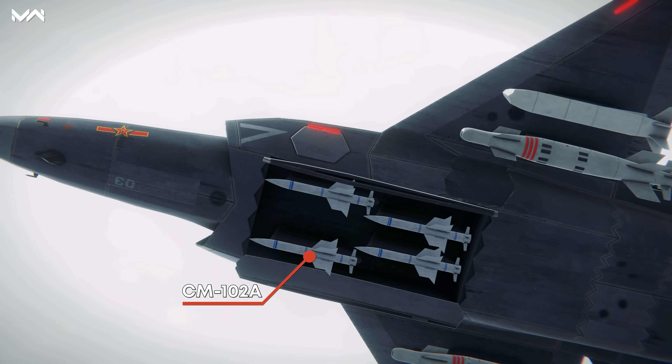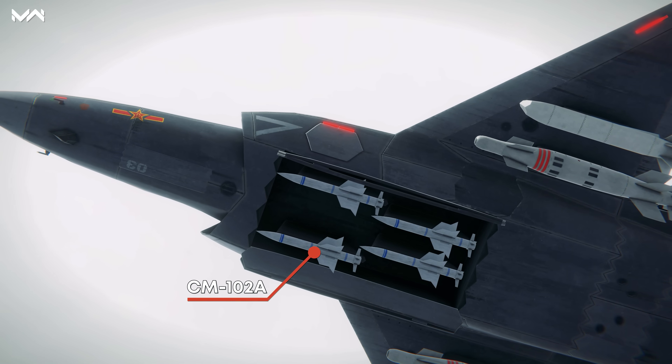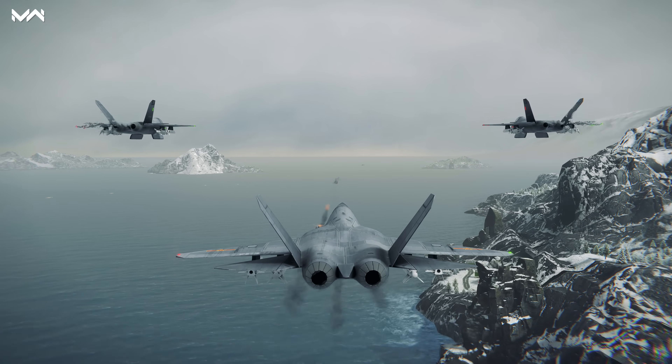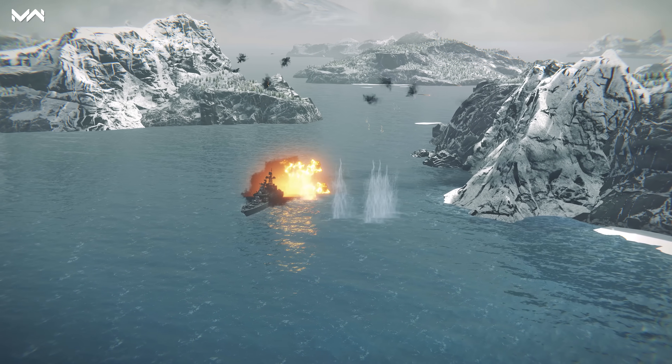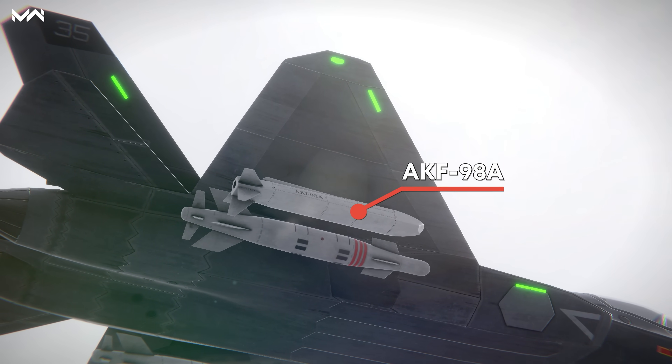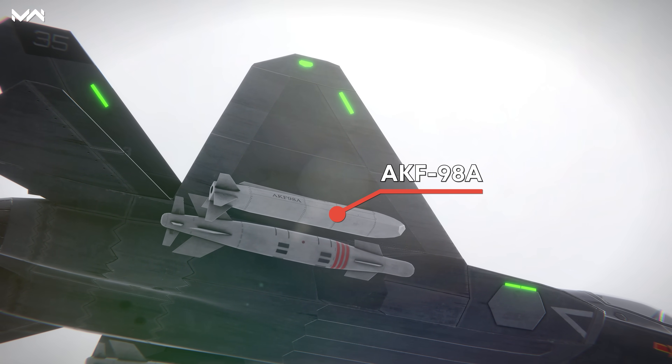For medium ranges, the aircraft can use the CM-102A air-to-surface missiles with fast target acquisition and reload time. And for close combat, it has a traditional 25-millimeter autocannon, as well as the AKF-98A stealth air-to-surface missiles that also ignore flares.